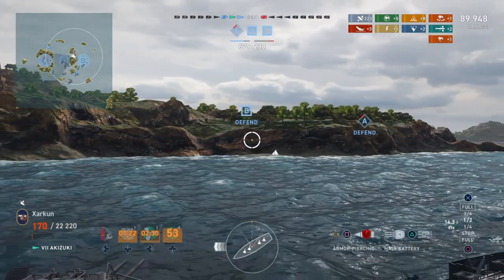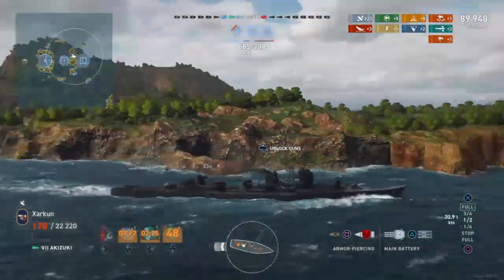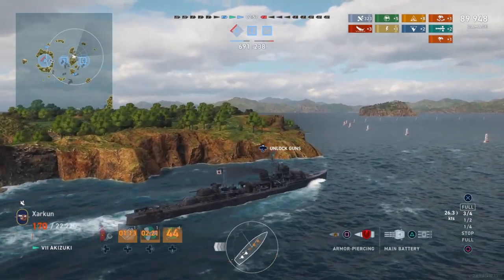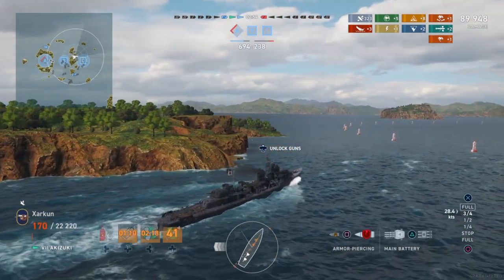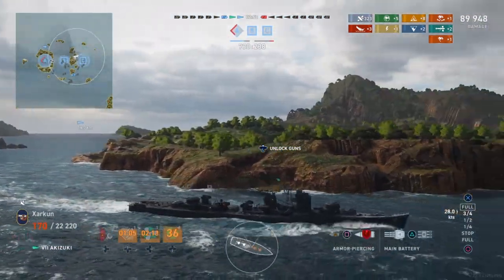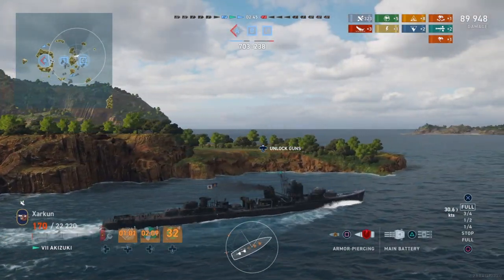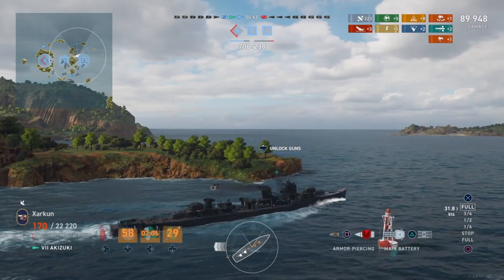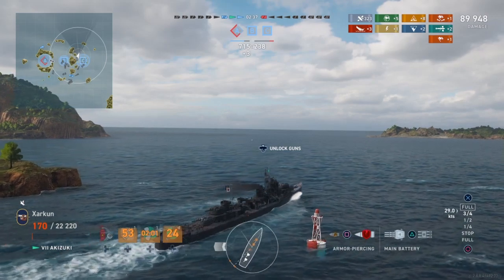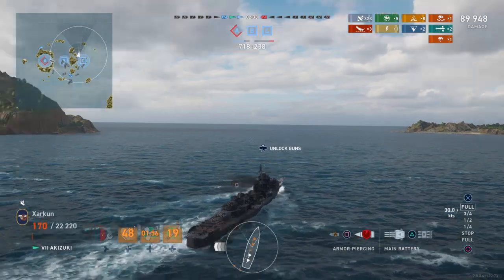Scharnhorst does take down the last remaining enemy destroyer — it's a Udachi. Cleveland is entering Alpha. This game is wrapped up thanks to me and the Scharnhorst securing the Alpha Cap, me securing the Bravo Cap, and then the Scharnhorst finally securing the Charlie Cap. Between the two of us, we have secured all of the caps in this game. None of our teammates have secured a single one. I also have three kills to my name, and the Scharnhorst has four.